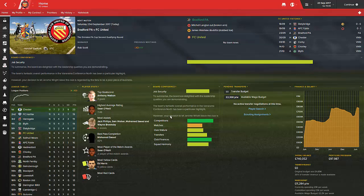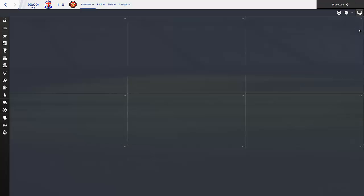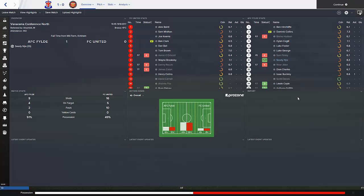Hey guys, Footy Manager TV here. Welcome to episode 30 of my lower league management playthrough in Football Manager 2016 with FC United. Today we have an FA Cup game to kick off this episode against Bradford PA, who are currently 11th in the league. We've dropped down to sixth unfortunately, because we did lose that game against AFC Filed. I rotated the team a little bit so we can play our best starting 11 for this game.